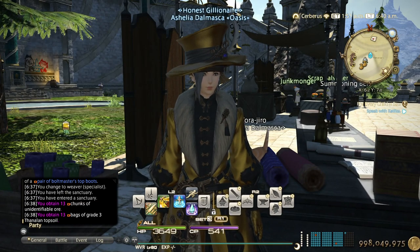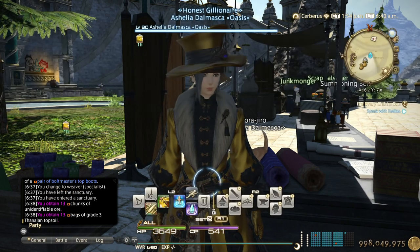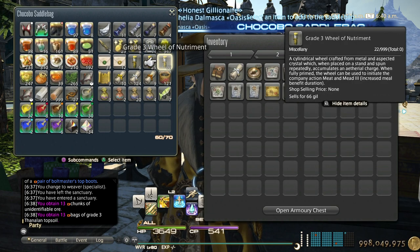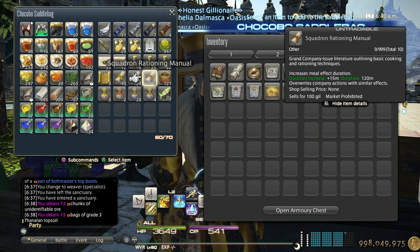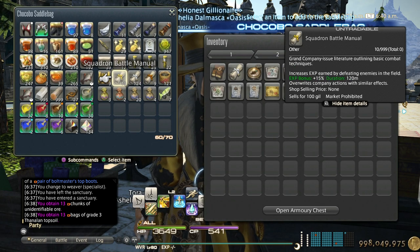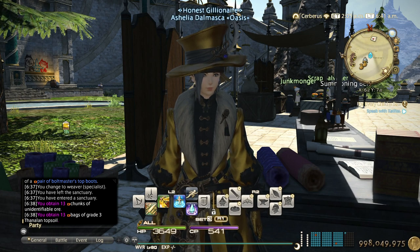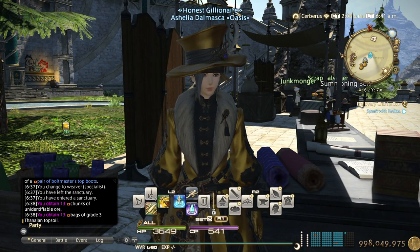If you're running an FC, it would be nice to prep grade 3 FC buffs. If you don't have access to grade 3 FC buffs, you can get squadron buffs instead — they work the same way, just for individuals instead of the whole FC. They don't stack, so you can only use either grade 3 FC buffs or squadron buffs. That's all the preps I can think of — if you know anything important, leave it in the comments below. Thanks for watching, hope you find it helpful, and I'll see you in the next one!